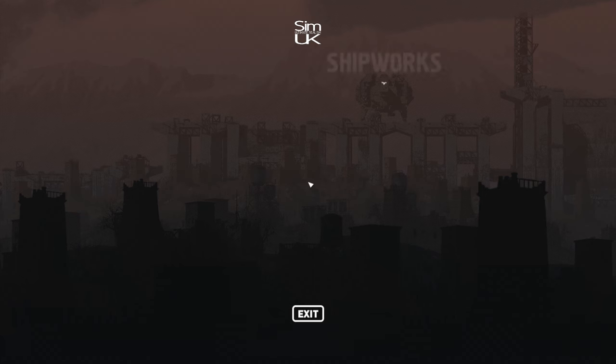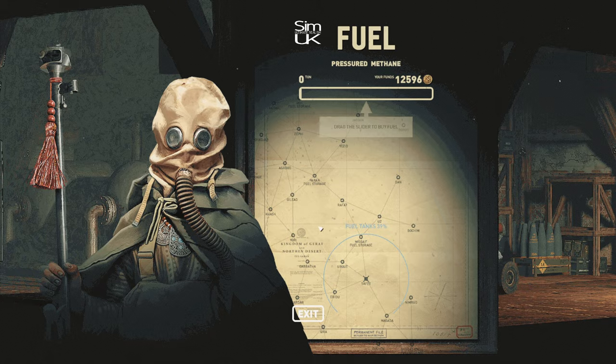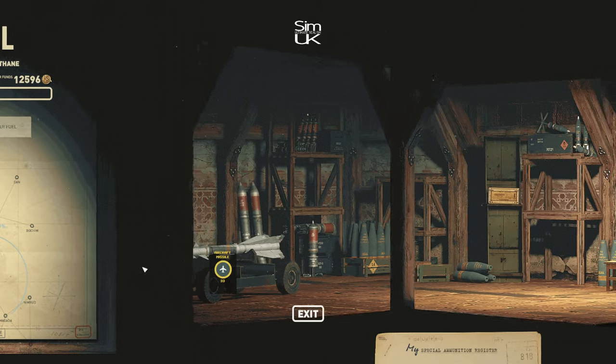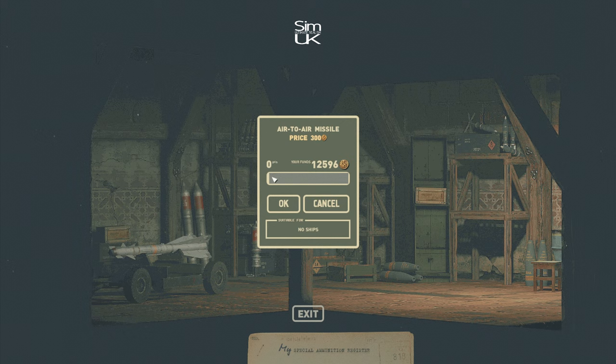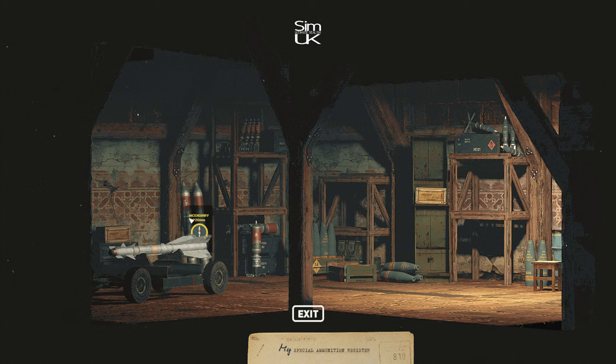When you go down to a city and look at the supplies, if you scroll to the right of the fuel option, that's where you'll find airplane-specific missiles and bombs, etc. Predominantly they're on the left-hand side of that panel, and you'll have to look out for them and try to grab them when you see them, because they're not that easy to get a hold of.